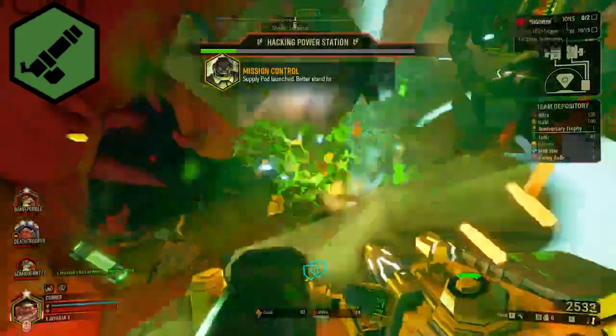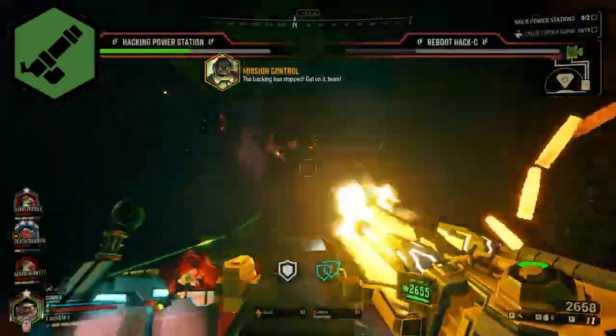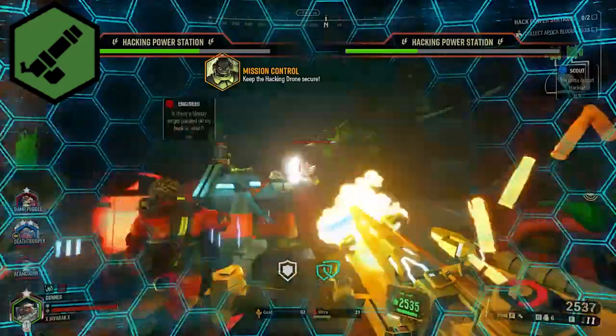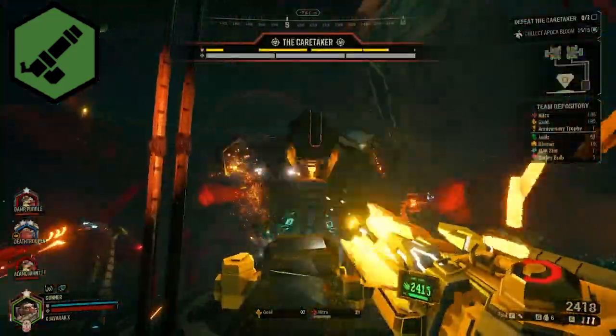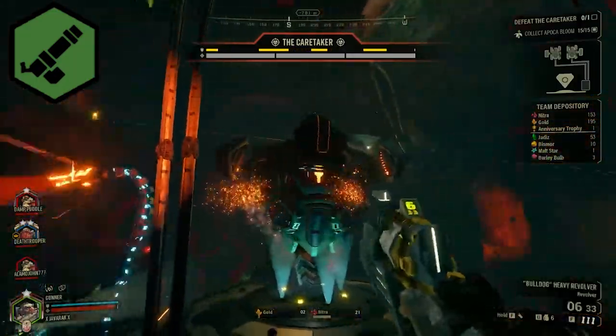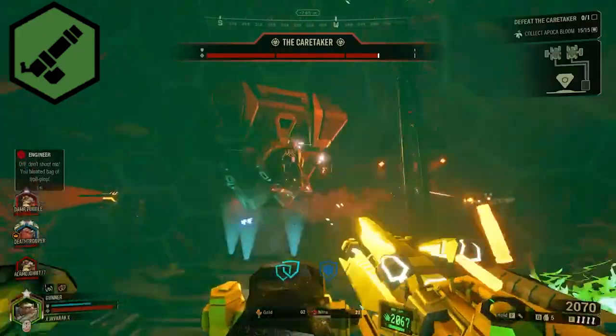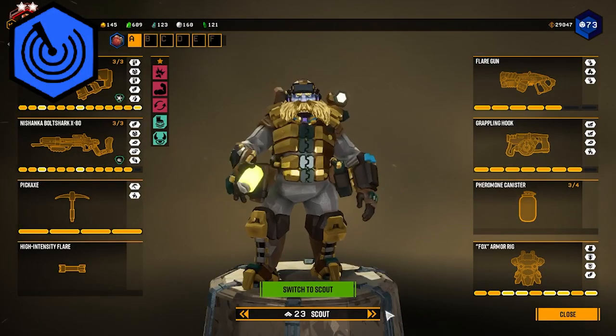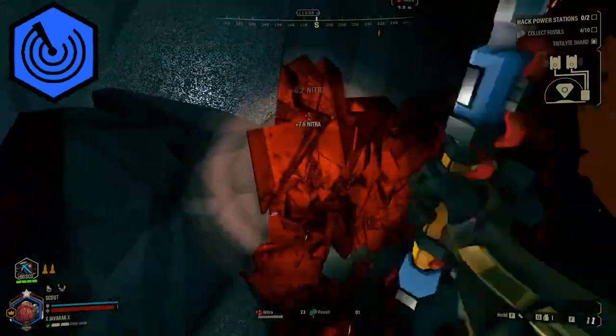The Gunner has a similar role to most mission types — enemy control and thinning herds during the hacking process. Cluster grenades or incendiary grenades can cover large areas. During the Caretaker fight, his heavy raw firepower is very effective at hitting weak points. Just remember to put your shield down and protect your allies whenever possible.